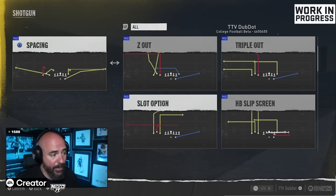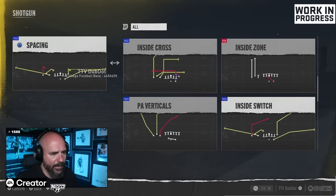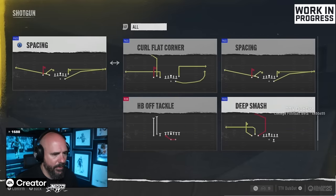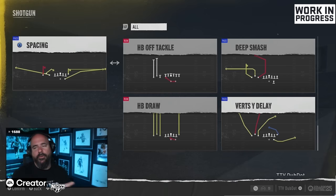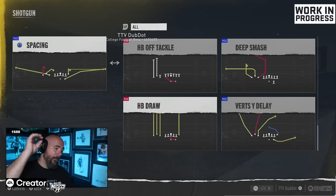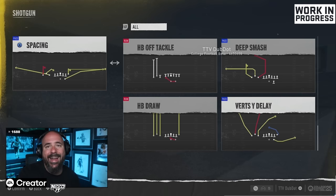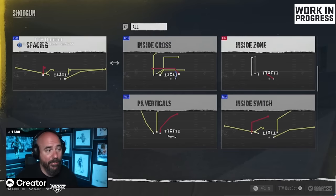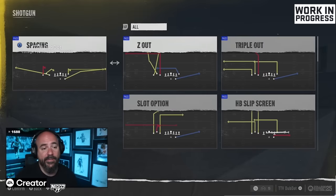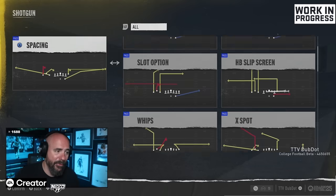Alabama's Bunch Tight End also includes Z Out, Slot Option, Inside Cross, Mesh Spot, X Spot, Inside Switch, PA Verticals, Deep Smash with the C route, and new play Whips. The biggest deal is Verticals in Bunch Tight End — one of the best plays in the game. Previously in Bunch Tight End there was no Verticals, but now Alabama's playbook has Shotgun Bunch Tight End Verticals with a vertical, wheel route, and seam up the middle. You can live in Bunch Tight End and never need another formation.